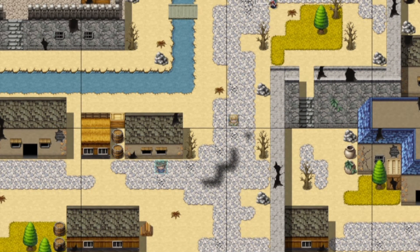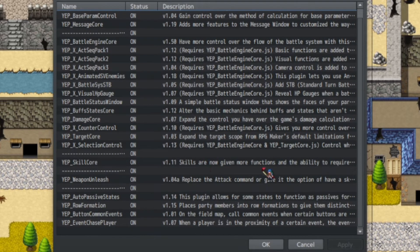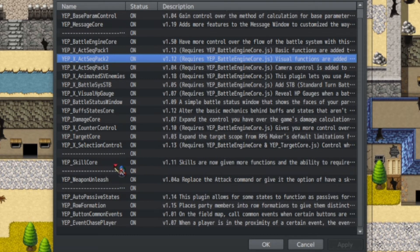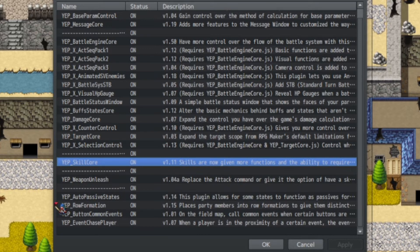Going to our plugin list, the plugins are pretty flexible in this particular tutorial. Some of them aren't required for the second variant, some are interchangeable with another plugin, and some you might not need altogether. The main one you're going to be using for both variants is Skill Core — we'll be using some note tags from Skill Core. But you could also use Action Sequence Packs. Either one works, and you could use both if you prefer.